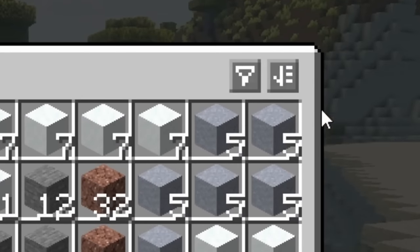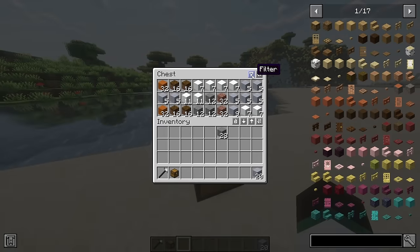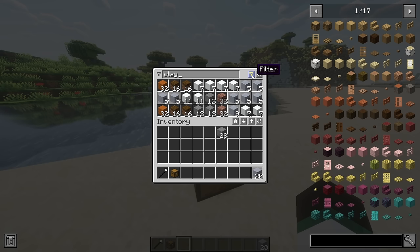A filter button will now appear on the top right of chests that you open. When you click it, a tab with a search bar will pop up where you can type and filter items in the chest by your query. Items that don't match will be darkened.